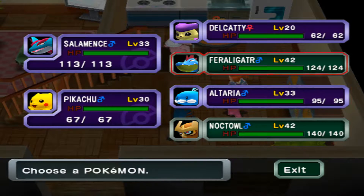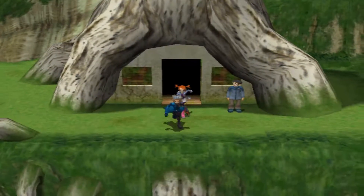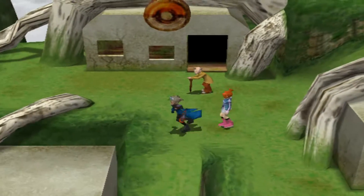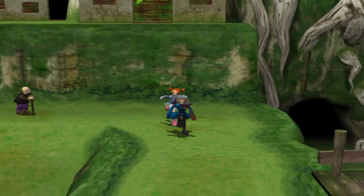Those are my two starters — Feraligatr and Noctowl. But the Noctowl starter was actually a Hoothoot that evolved into a Lotat, so evolutions are randomized in here as well, but then evolved into a Noctowl, so I did luck out and still got the Noctowl in the end. The actual trainer Pokémon are randomized too — it's not only the Shadow Pokémon that are randomized, it's all Pokémon.